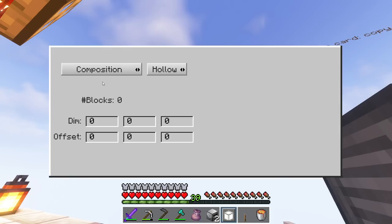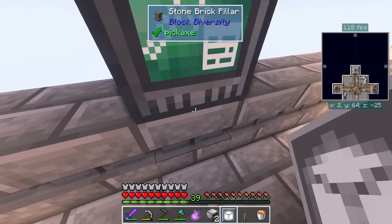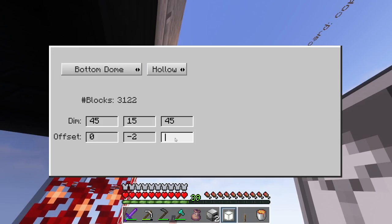Go ahead and throw down the builder. Inside it I have a shape card - you open it up and set your different shapes. The one I used was a bottom dome, and I'm going to set it to hollow and enter the dimensions I remember. It'll be 45 by 45, then 15 high - that looks right with 3122 blocks. Set it to minus two so it sits at the right level, then minus 40 on the other side. You may have to fiddle with the offsets a little bit to figure out exactly where you want it.